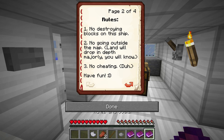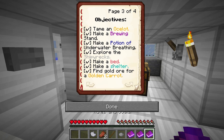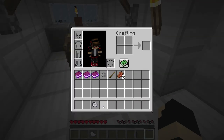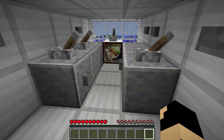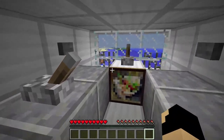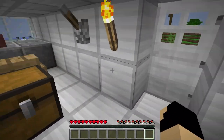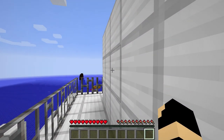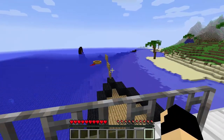I'll link who made the map down in the description if I remember. The rules say: no destroying the blocks on the ship, no going outside the map, land will drop on death, no cheating, and have fun. So I can't destroy anything on the ship, but can I check everything out on the ship before I get off? Let me make sure I'm not missing anything. Looks like this is the door to exit - alright, we are now exiting.